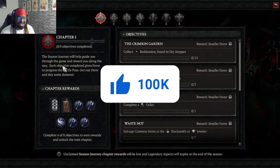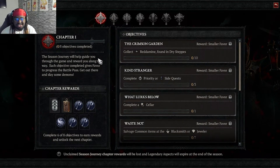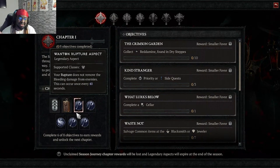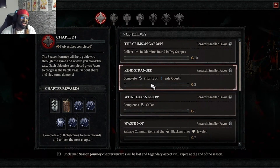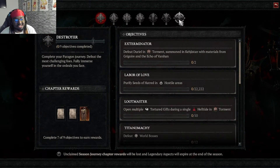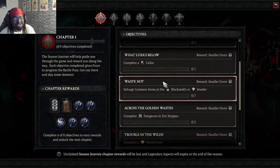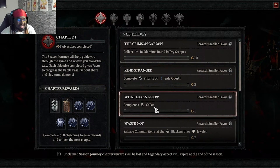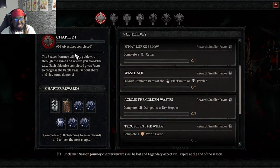You have different objectives you can complete for each tier, and at the end of each chapter completion you get some cool rewards — some of which are actually really good, so I definitely recommend doing it. It keeps you engaged. You have chapters all the way from one through seven that you knock out as you're playing. Something cool about the season journey: you don't have to complete all the objectives. They let you have the option to skip one, so if I don't like doing cellars, I can skip that and still complete the chapter. Same thing with the last chapter — if I'm too bad to fight Duriel, the newest boss, I can skip that and knock out everything else to complete the chapter.